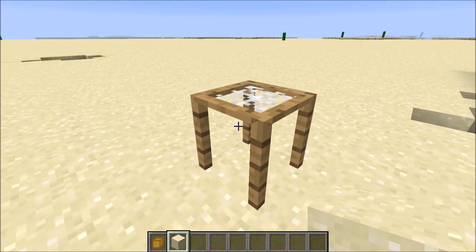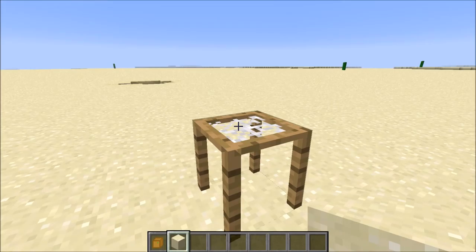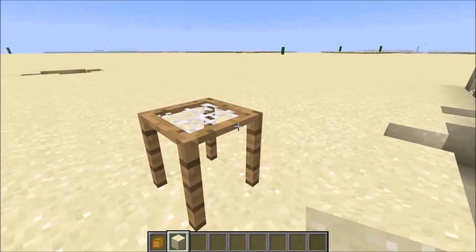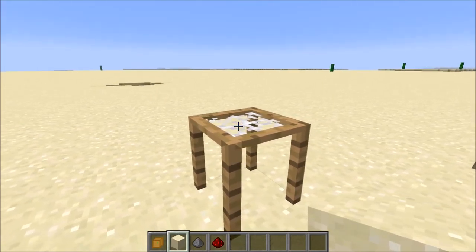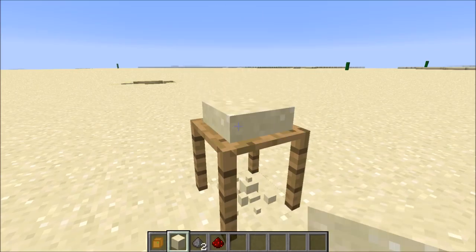Hey everyone, today I'm going to show you how the sieve in my adventure map works. But before I go into detail with that, I wanted to say that I've released a new version of the map. It basically just contains a load of bug fixes, like the grappling hook in the local version. I'll leave the complete changelog in the description so you can look through that. Also, if there are no more bugs in this version then I can actually start porting it over to the multiplayer version of the map.